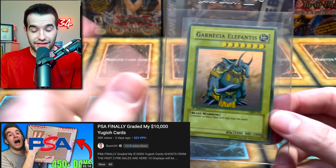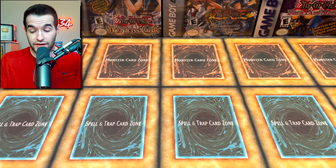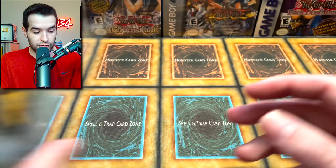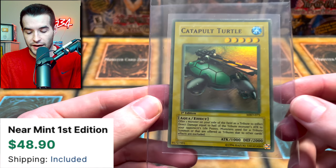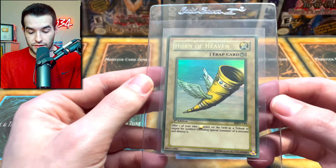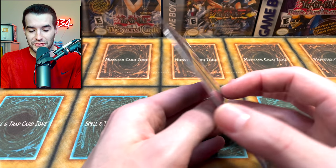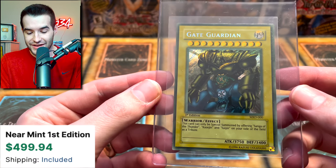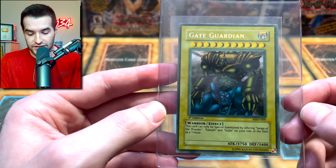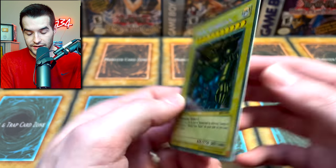Next is the Garnicia Elephantis — we recently graded a PSA 10 in our PSA video, go check that one out. We have a faded one here. Then we have another one we graded PSA 10 — Twin-Headed Thunder Dragon. This is like the least faded one so far; normally it's pretty dark purple but compared to the others where it's gray, it's not too crazy. Catapult Turtle — I've seen a lot of faded catapult turtles, it seems pretty common. Horn of Heaven — that's the card you absolutely don't want to pull. Then a Gate Guardian — I already have one that's super faded that got a 6 because of the fading. Centering on this one is a little bit off. This one is straight up yellow, which is pretty cool, but centering is not good at all.